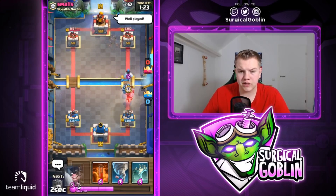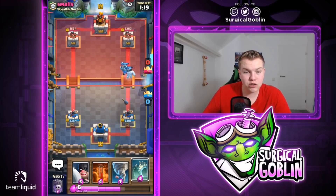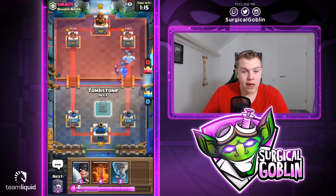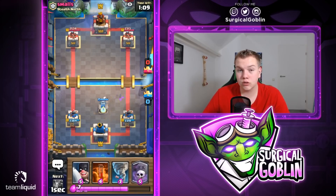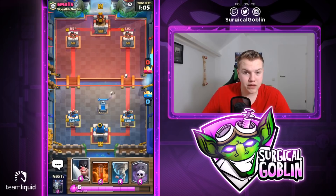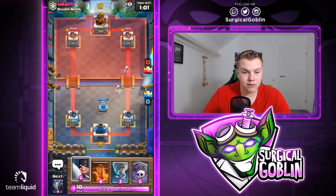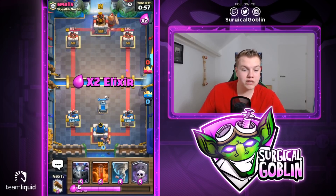I'll go with Ice Golem just in case the Dark Prince charged. He goes with Bats, so I'll drop my Tombstone. The key in this matchup is to defend as well as possible, and then once he uses poison offensively, make a good counter push and hit hard with Graveyard Poison. I drop another Tombstone — I don't want to drop anything yet in case he switches lanes, but he goes into the same lane, so I can drop my Executioner there.